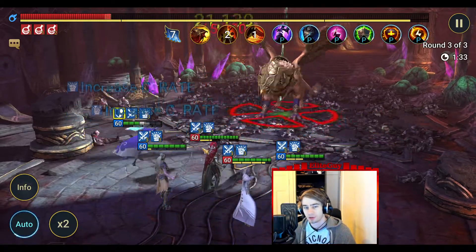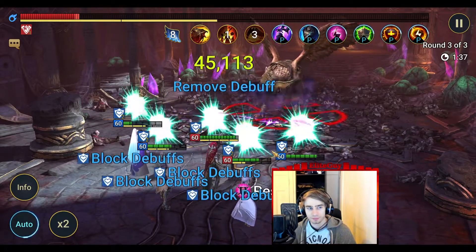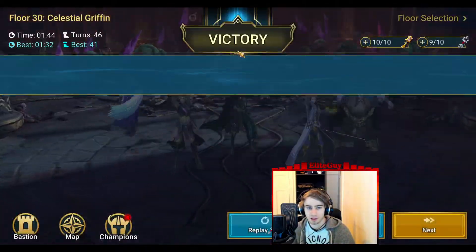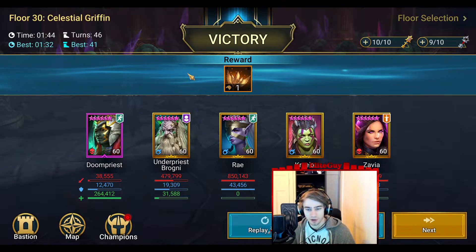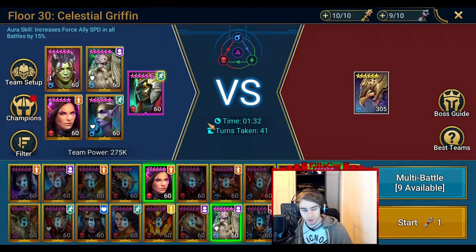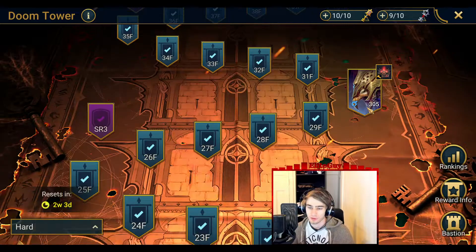Doom Priest is not necessary but it helps keep you alive. Very importantly, do not use any turn meter boost or even increased speed — I think that also counts as him taking the buffs. So yeah, pretty fast and consistent team here. I have no speed tune at all, but in my opinion this is the easiest boss because I just threw something together and got it done.